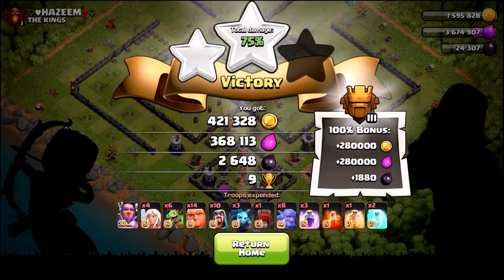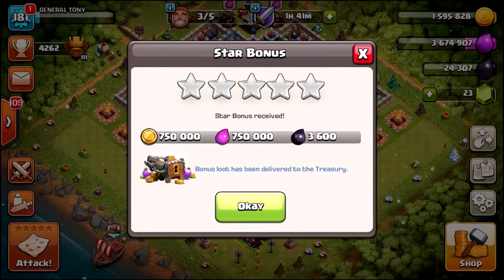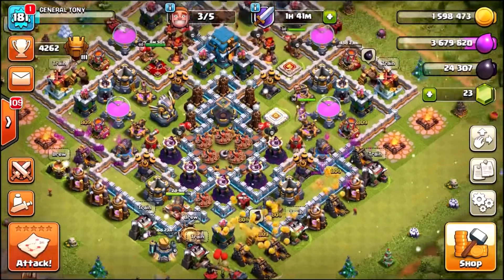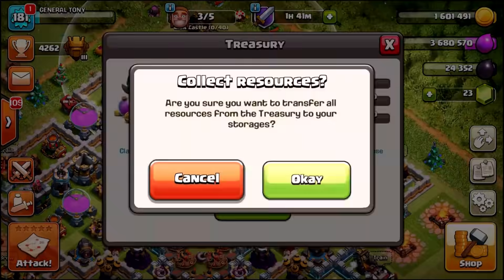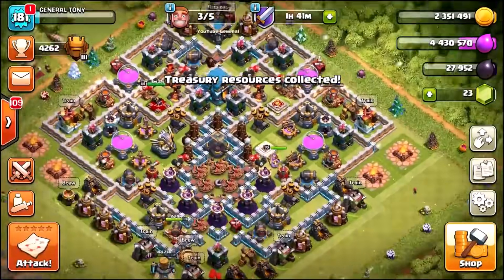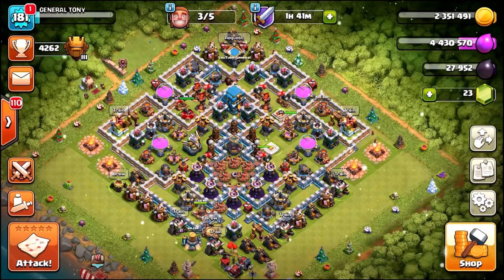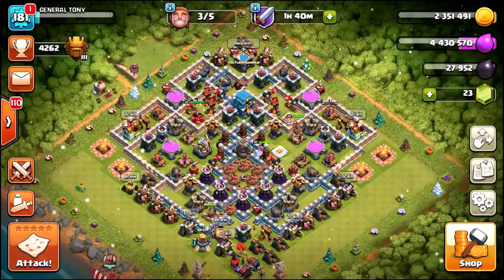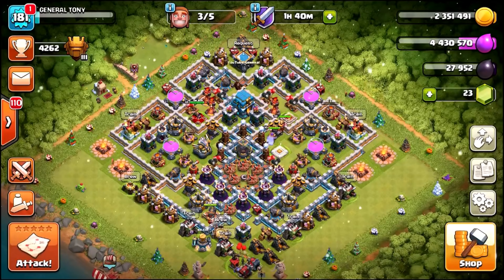In total we got about one point three million plus another one point five million — so we got almost three million loot from a single raid. That's pretty good. Let's collect that from the treasury, add it to our storages, and we've almost got enough elixir to do another wall upgrade. So we are gonna be ending this episode here — leave a like if you enjoyed it, subscribe to the channel, and stay tuned for the next one.